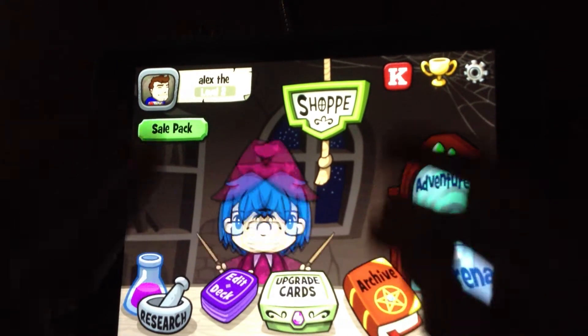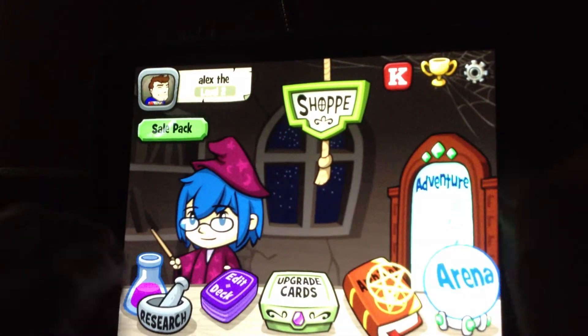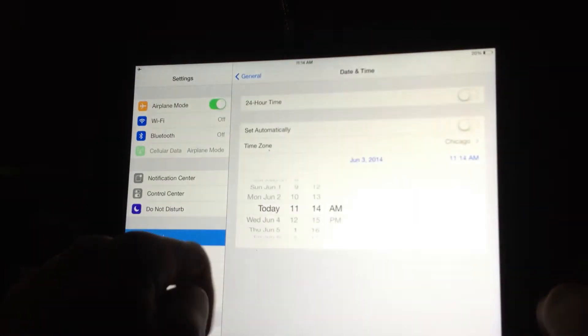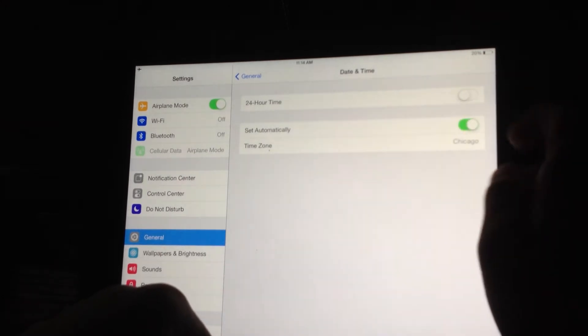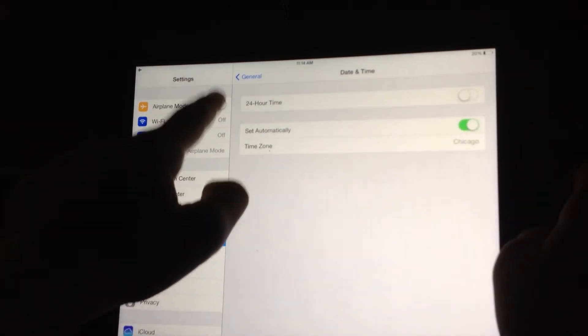So count one, two, three, four, five. Alrighty, so now you're going to go like that. You're going to go back on here and you're going to turn set automatically back on again. And then turn airplane mode off.